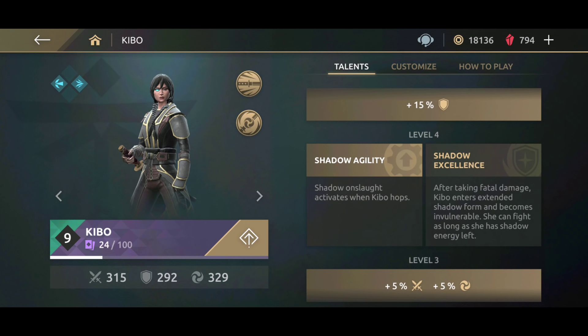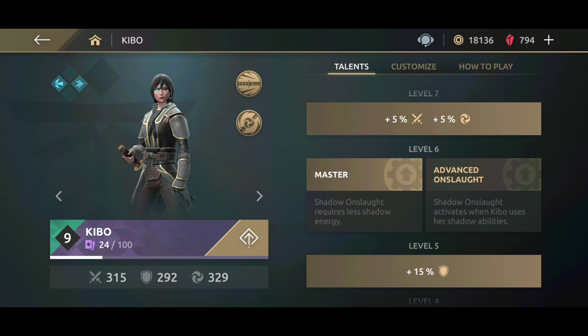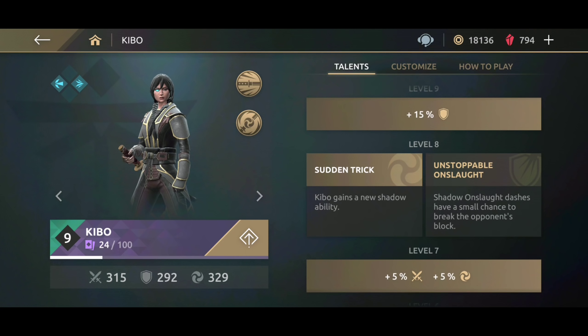Let's begin by taking a look at the talent tree. At level 2 you're gonna go with fierce onslaught. At level 4 you should immediately get rid of shadow excellence and put shadow agility — this is going to be the game changer for the Kibo character. At level 6 you're gonna go with the master; you'll be doing onslaught with less shadow energy, which is another game changer.